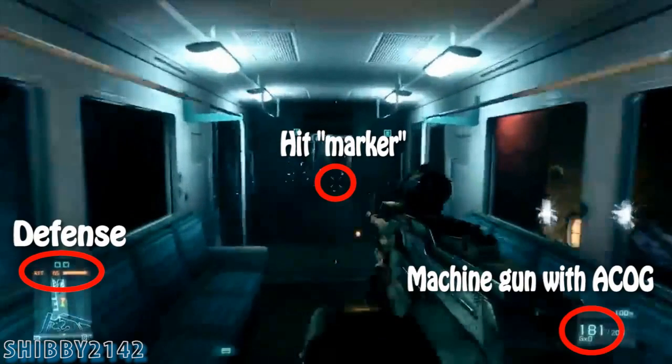The biggest thing I noticed in this clip was the hit marker when unscoped. He's using a machine gun with an ACOG, so you can customize weapons, which we already knew. He appears to be on defense, with the attacker tickets now shown in orange and the comm sights now in blue.